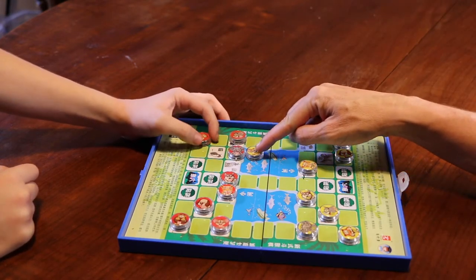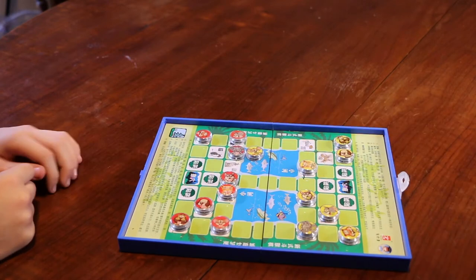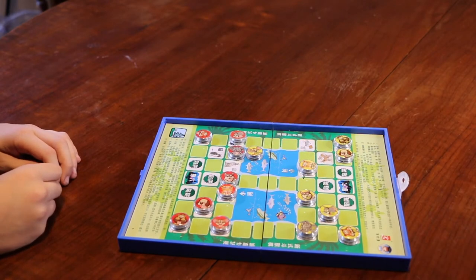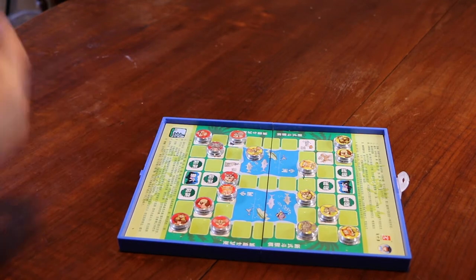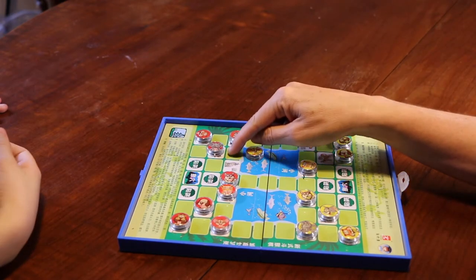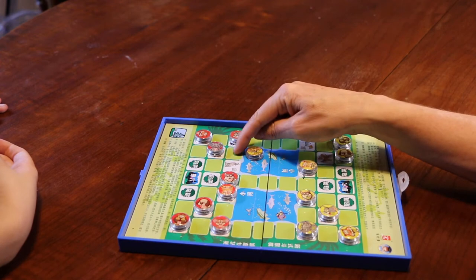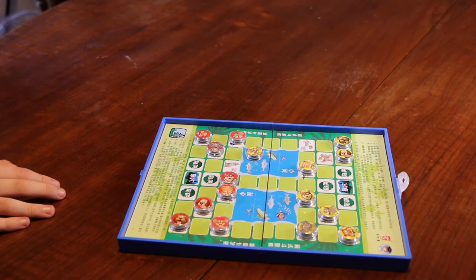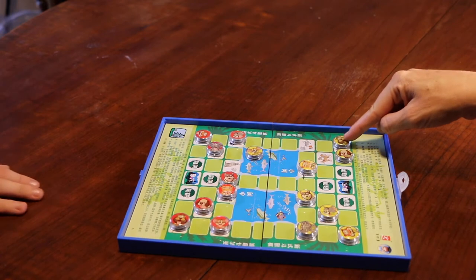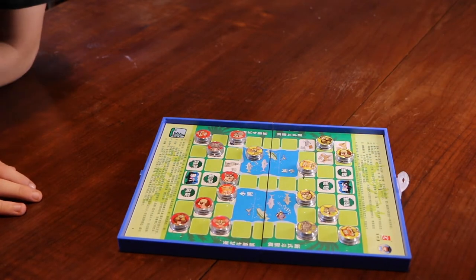At the same time, the mouse cannot jump from the water into the land to capture the elephant. If I move my mouse here, the cat will eat me and I won't be able to eat the elephant. So I will go and try to jump the water with my lion.